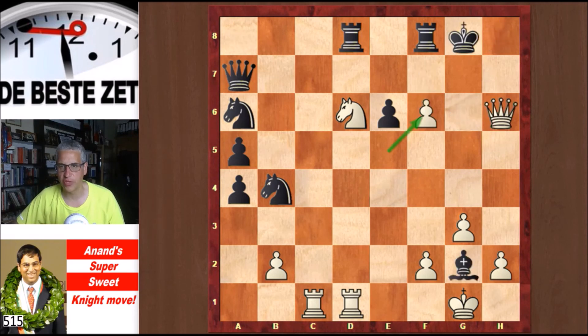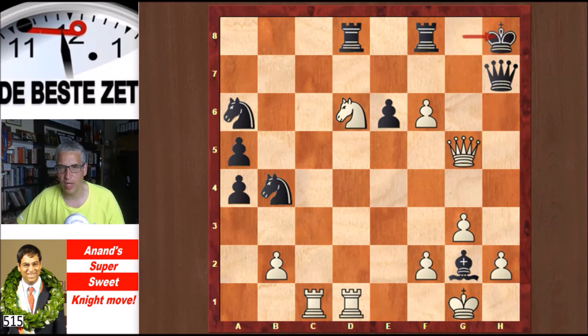What else is there after exf6? Maybe Qh7, trying to swap the queens, but then White plays check, Kh8, and a rook lift: Rc4, with a deadly threat of Rh4. Black is not going to survive this.